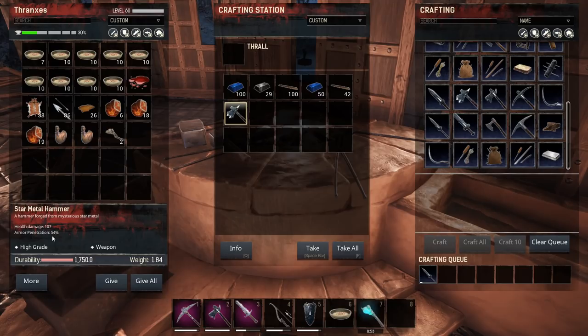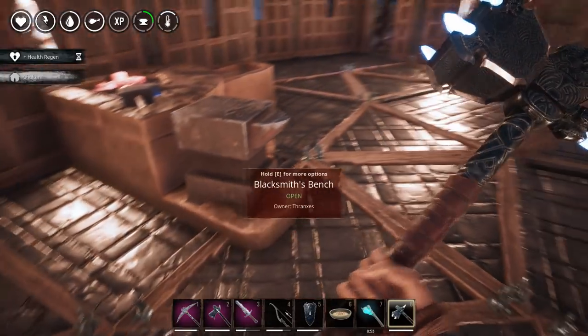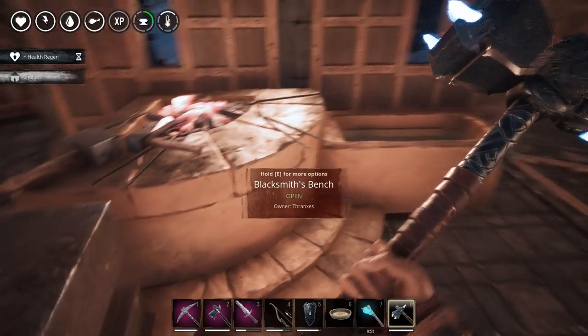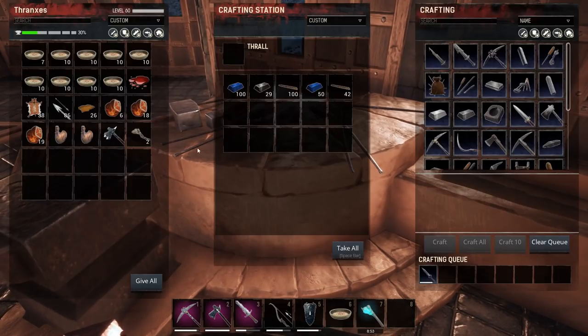107 damage with 54% armor penetration. I'm nearly positive this is a two-handed weapon. Of course it is — it's all glowing though, look at that. That could be fun. Strong candidate — 54% armor penetration. And we're also going to make the star metal spear and see what it has.